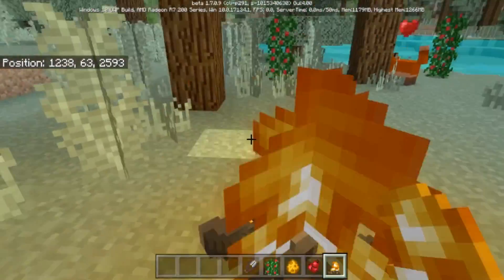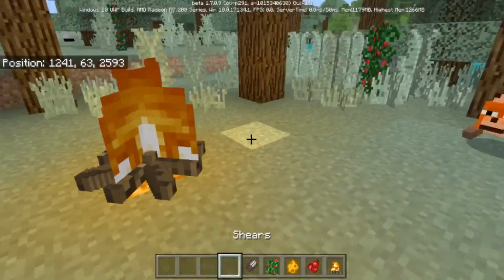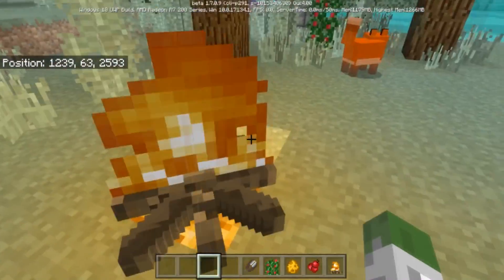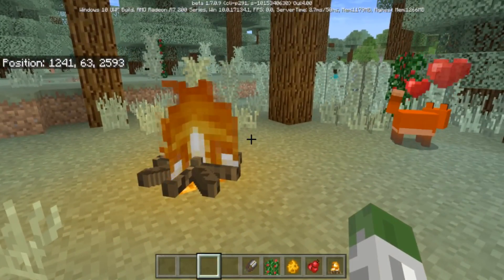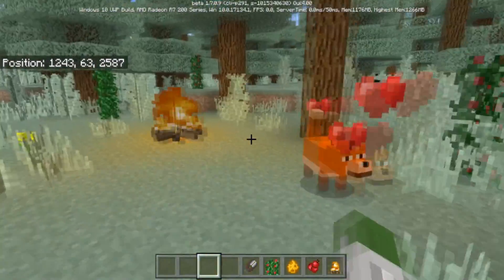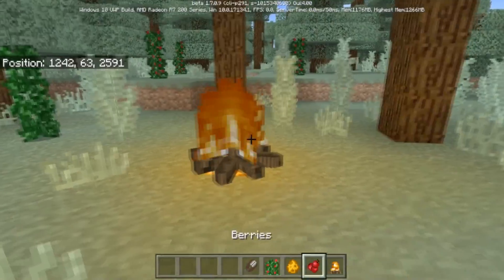Campfires — this is cool. The way these should work, I think they should add health regeneration or healing when you're near one, and they should only be craftable during the night. Of course they should give off a light source like they do here.